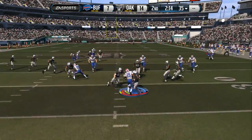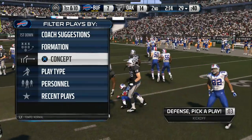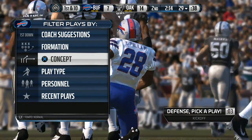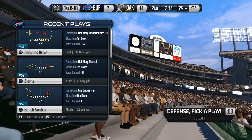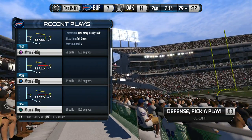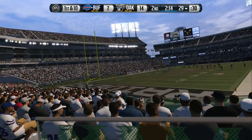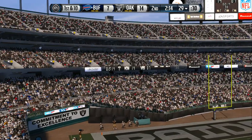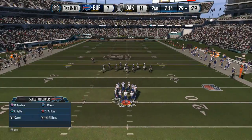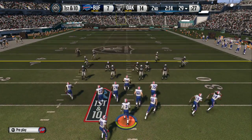Spiller's got it on the return and he's taken down right at about the 29, not quite to the 30. The Bills break huddle and start their drive this time from the 29.